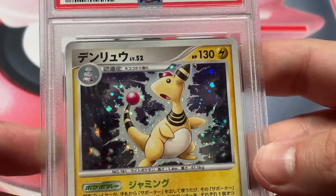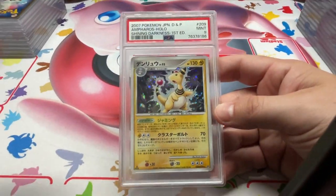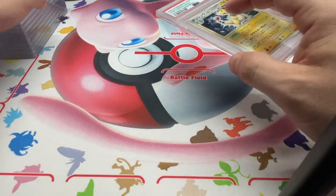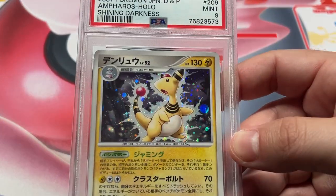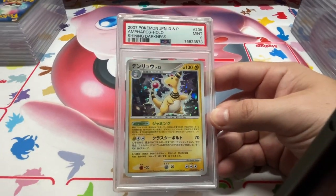Swirl! This is actually a crazy holo on this one. This is a good card. Ampharos, 9. Then we're going to double up on that — we got another Ampharos, 9. Another crazy holo on this one. Wild holo pattern, lots going on.